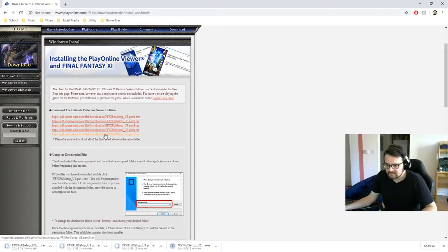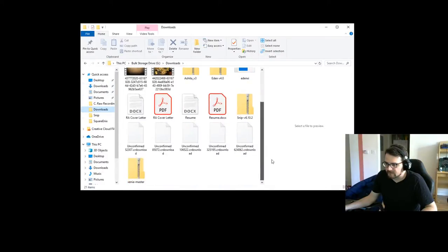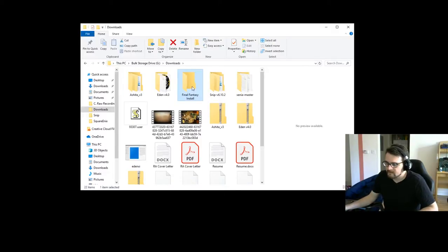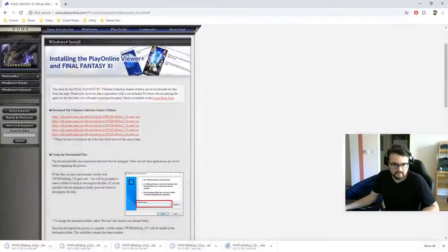First we're going to download them, so let's get them all ready to download. I'm going to go to my downloads folder and make a new folder called 'fantasy install'. When these finally download we'll put the files in here. It's looking like a good amount of time remaining, so I will continue the recording when those get downloaded.